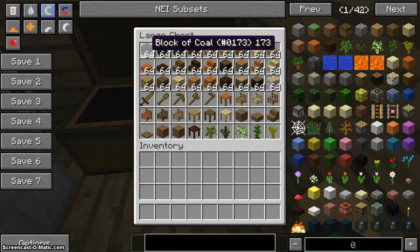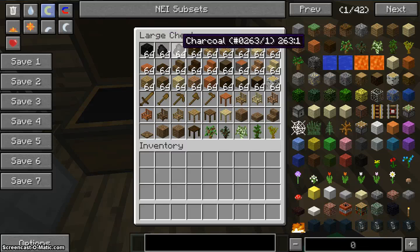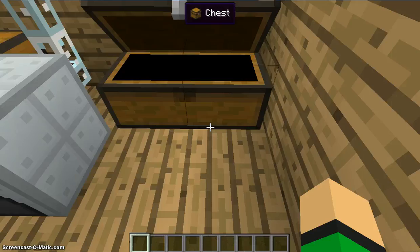Everything from coal, blocks of coal — coal I have found being the best — charcoal being one of the cheapest, and saplings also being cheap.